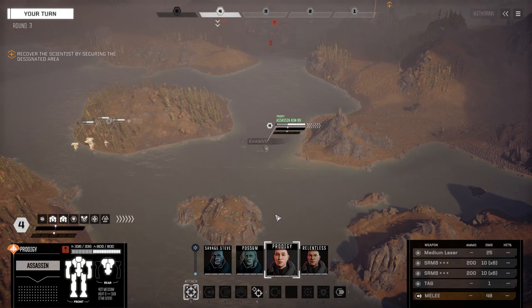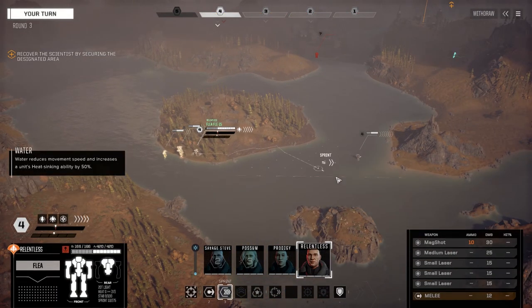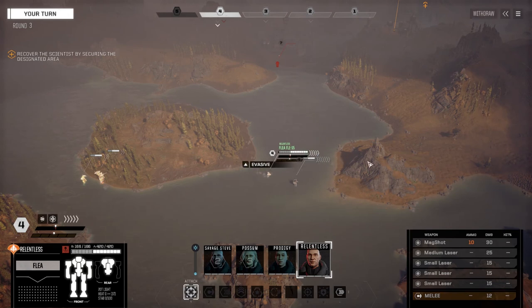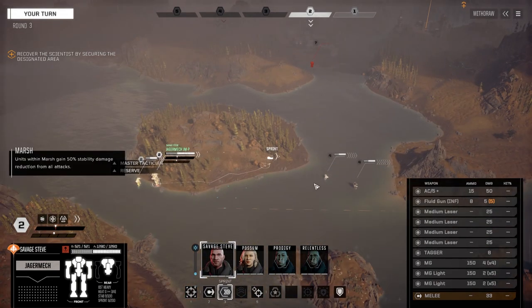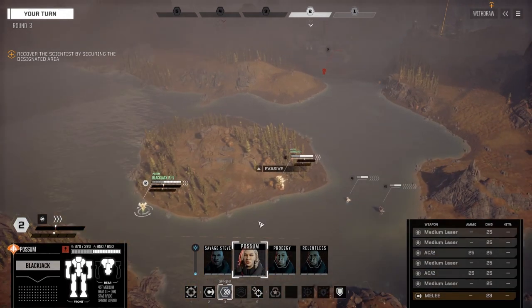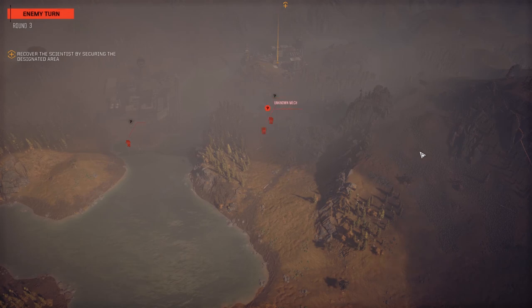All right, we got contacts. It's a light mech, which is good. Let's get our lights up this way for sure, and get them up there. The medium and our heavy mech can push through here if we have to. A little faster across the land. Lots of shooting coming up - somebody going on the assault phase, two people going on the assault phase.